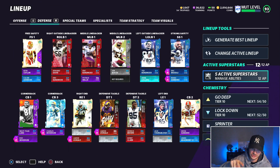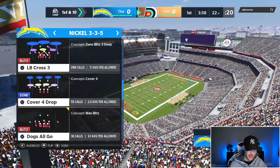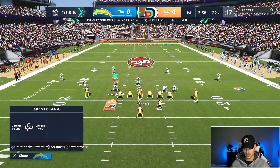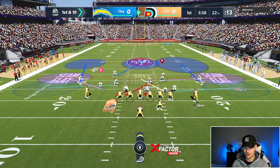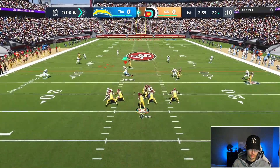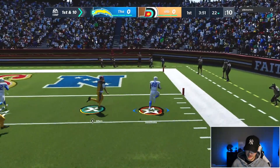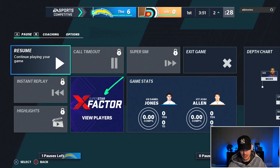Let's get into the game. I'm in Nickel 3-3-5 and I like to come out in LB Cross 3 — this is my main defense. He's in Strong Close, so I come out in this classic Double Mabel look, and I also run a zone-man hybrid. Right there — user lurk, see ya, house call. That's my main defense.